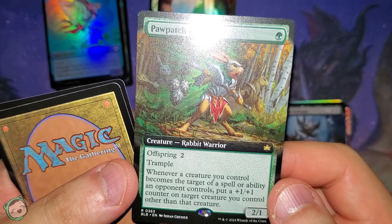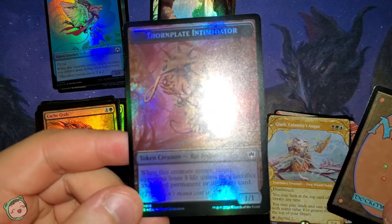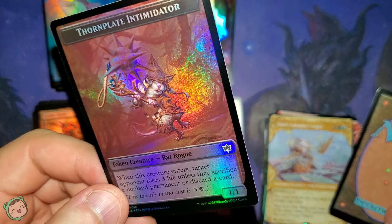Next up is the Paw Patch Recruit for green — offspring two, trample. Whenever a creature you control becomes the target of a spell or ability an opponent controls, put a plus one, plus one counter on target creature you control other than that creature. Oh, another mythic — we got Glarb again, the non-foil version. So you can see the grin some more. Weird that we're getting duplicate mythics. Let's see the token — Thornplate Intimidator: whenever this creature enters, target opponent loses three life unless they sacrifice a non-land permanent or discard a card. The other side is an otter with prowess — that otter is adorable.